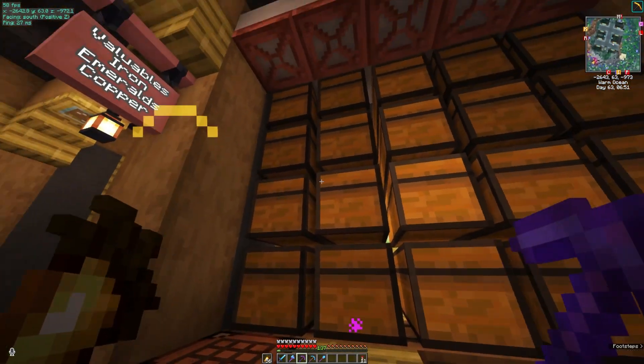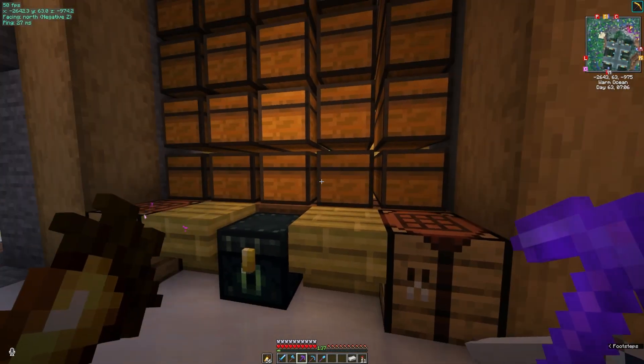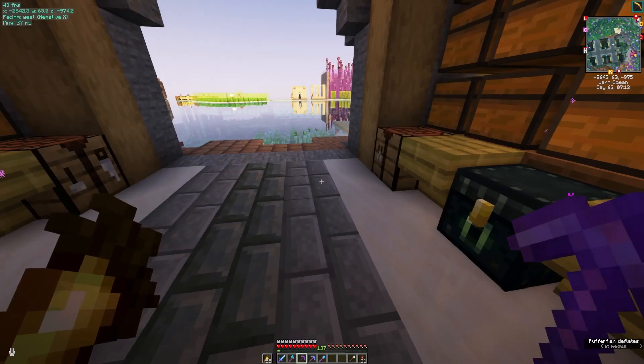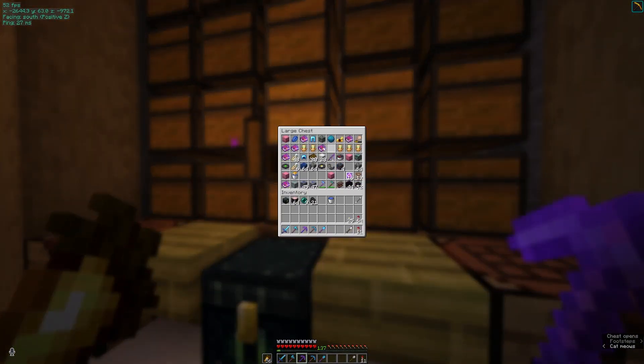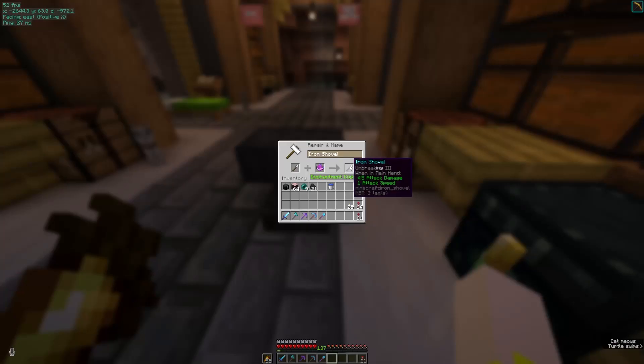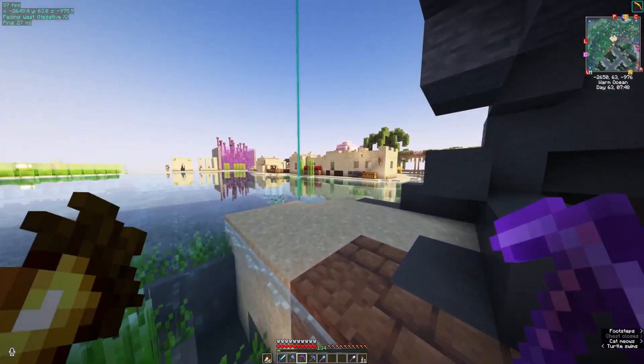Continuing on with finishing up our projects, slash cleaning up our messes — see what else I can find that needs finished. One of the things that I want to have access to for no particular reason is mud. So I made a mud farm. Problem with that, my shovel's a little too strong. I need to make just an iron shovel. I have unbreaking — put unbreaking on it. And that will be our mud shovel.